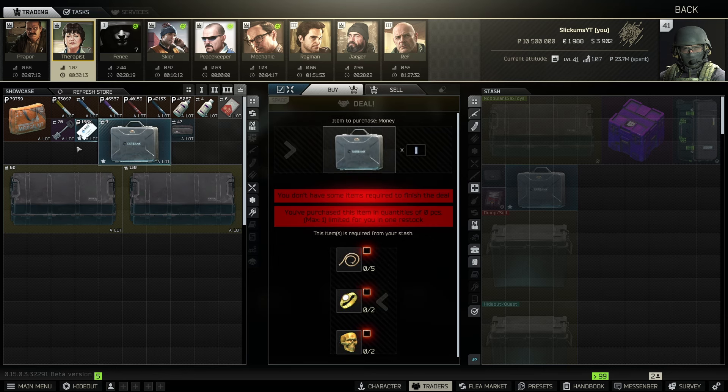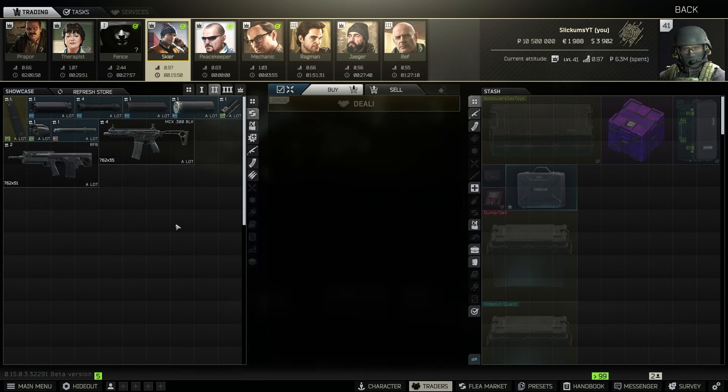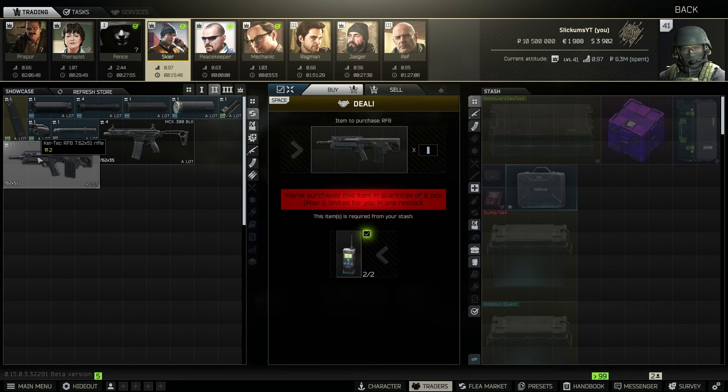Lastly at Therapist level four is the money case. I already covered this one in my flea market flipping video, but it's really really good — you can make upwards of 100k every trader reset on this one by itself.